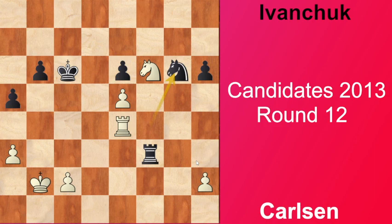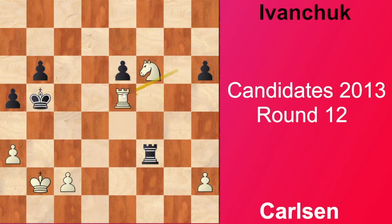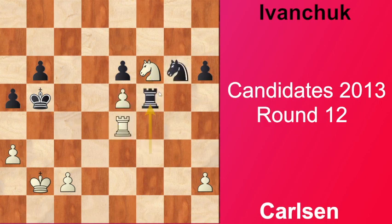Now this pawn on e5 looks quite endangered. Magnus plays Nf6 hoping for a fork. So black takes on g1, takes, and Rc8 - just stepping aside from any geometry. White has to defend the pawn by Re1 and now it's time to activate the rook by Rc3. Here Ka4 just loses because of Rc2. So Kb2 looks logical and now Rf3. Black wants to go Rf2 and collect some pawns. So white tries Re4, Kc5 and now Nd7. We have a repetition and black chose to go back to c6.